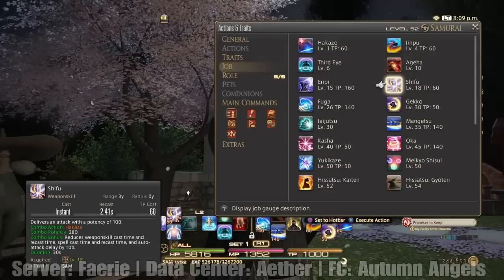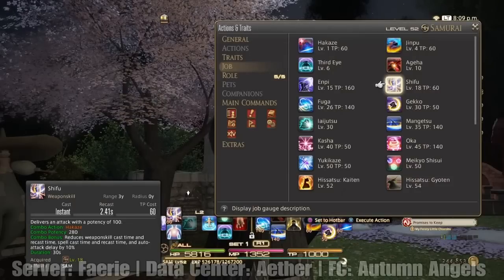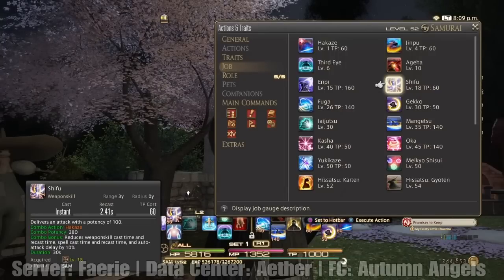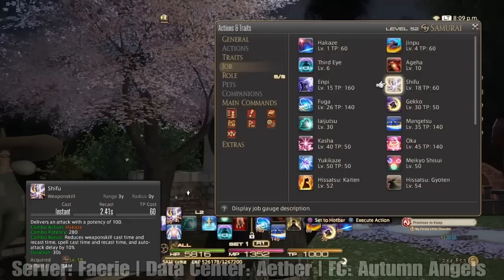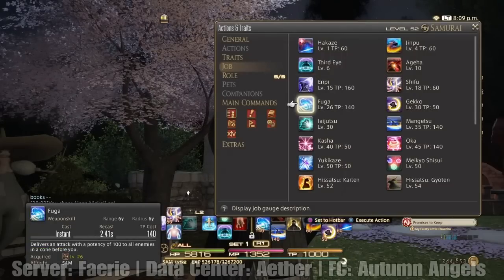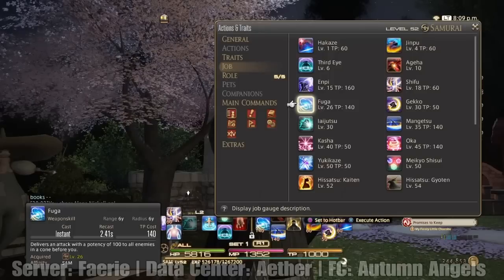Shifu delivers an attack with a potency of 100. Combo action is Hakaze, and its combo bonus reduces weapon skill cast time and recast time, spell cast time and recast time, and auto-attack delay by 10% — lasts 30 seconds. Fuga delivers an attack with a potency of 100 to all enemies — that's one of your AoE moves.